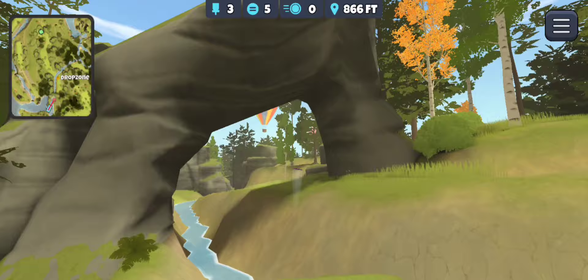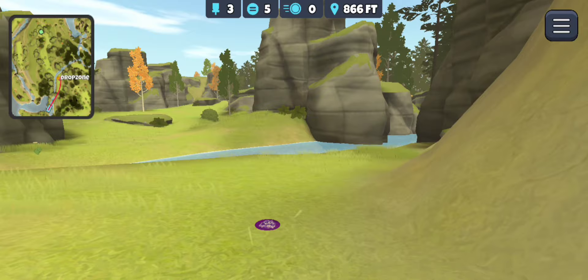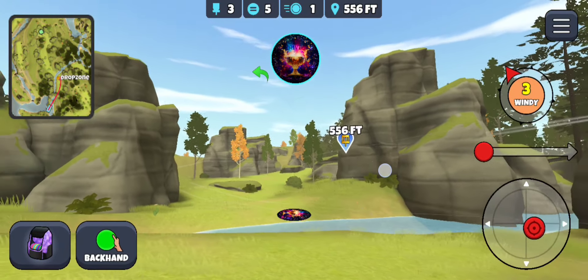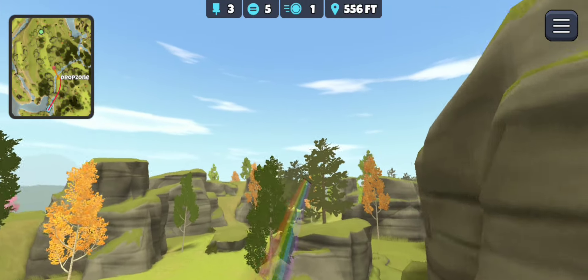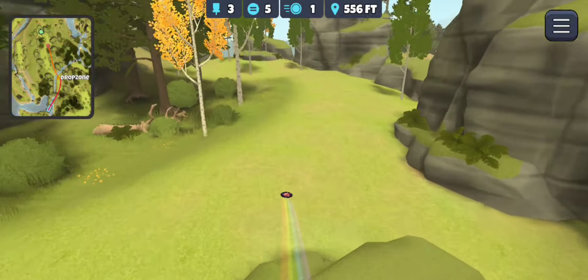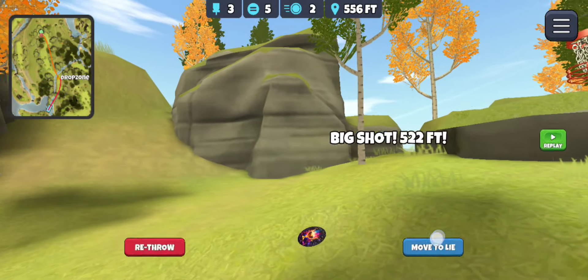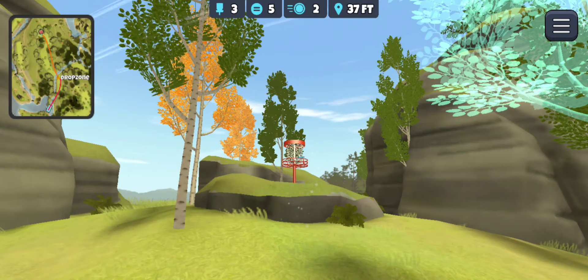There's also a safe play that Daniel showed me — I can't remember who showed him. Just throw a sapphire or something up safe and short, then slide to the left and do a big kind of sky flex shot — not hyzer, more of a sky flex — and you can still get up there and have a reasonably good chance at eagle, just like that.